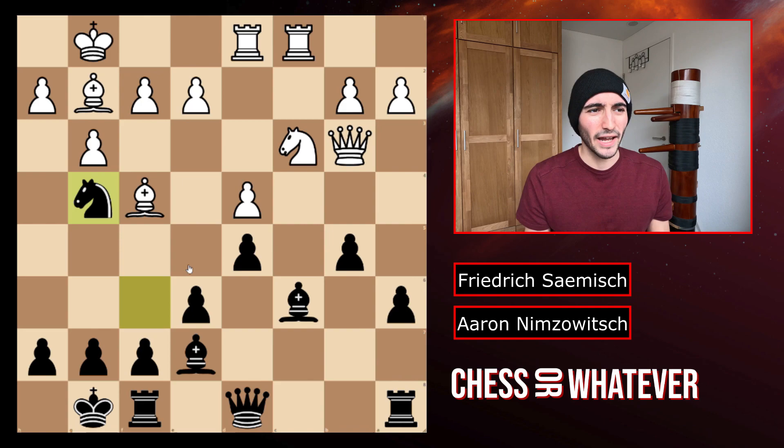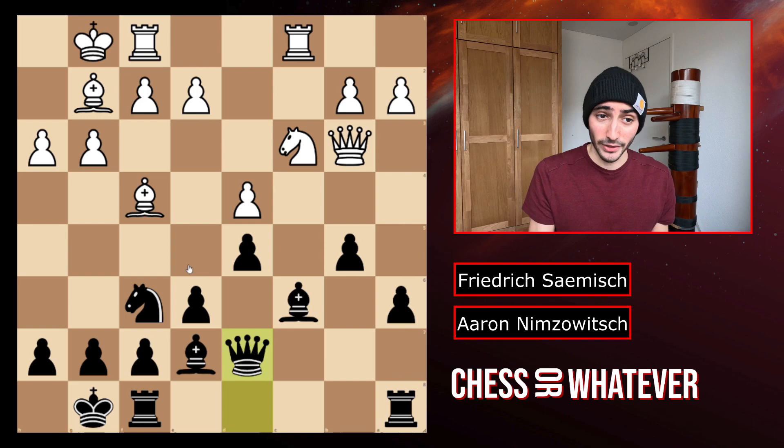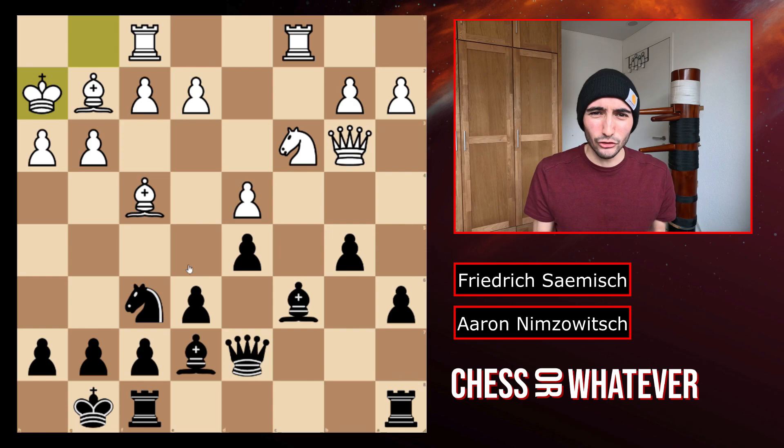Now we have queen to d7, activating the queen more, and king to h2. King to h2 was, for me, a baffling move. Like h3, king h2 — what's the point of all of this? So I actually asked on Reddit, on the chess subreddit, and surprisingly I actually got good answers.